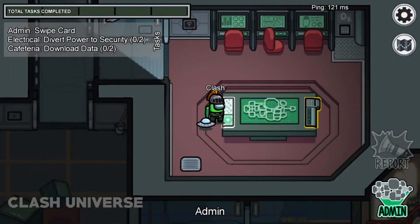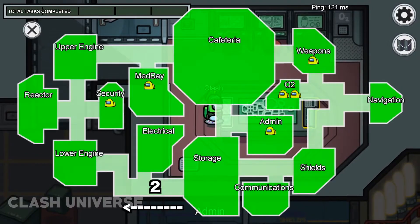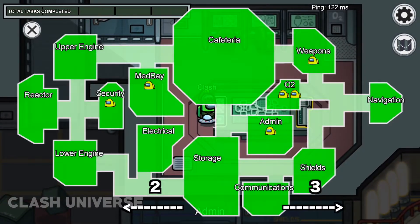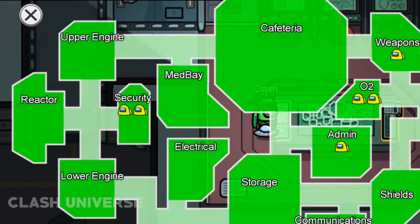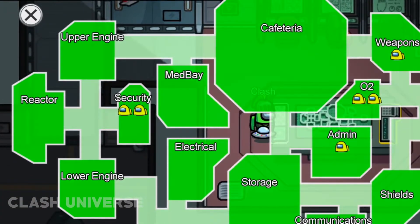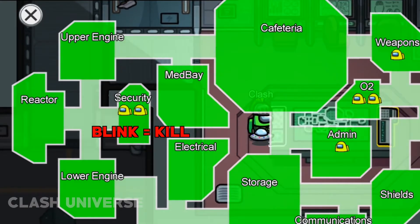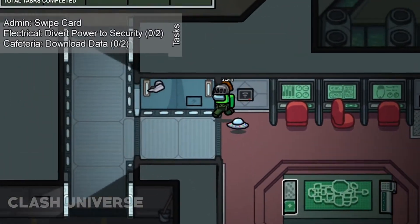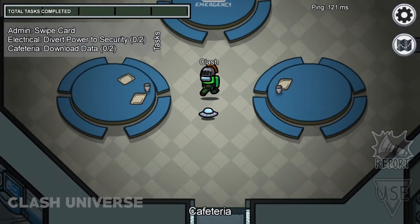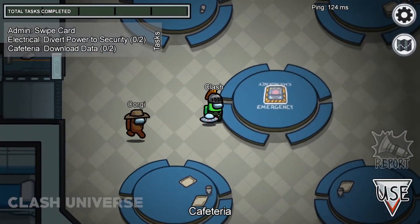The admin map is a very useful thing. Over here I can see two players on my left and three towards my right. A player from Medbay goes directly into the security, which means he used a vent. Only one player is left and the other one has been finished. So I'll quickly run towards the security to see who that is — as soon as you see him, call for an emergency meeting and vote him out.